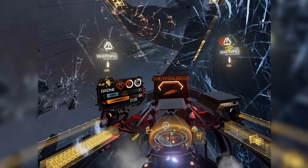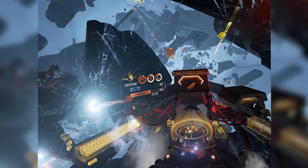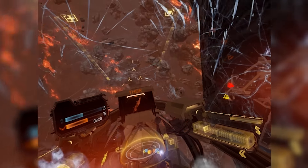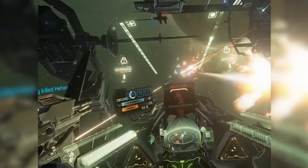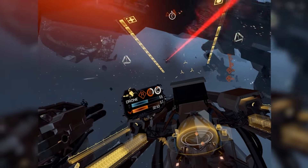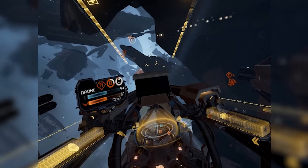So while dogfighting defensively, make sure you move in unpredictable patterns and head for cover if you have real trouble shaking enemies off your six. Hitting the brakes and hugging space debris can be all you need to regain the initiative. Make sure you also keep your ears out for that tell-tale incoming missile alert, and then deploy the countermeasures that most fighters are equipped with to ward them off.